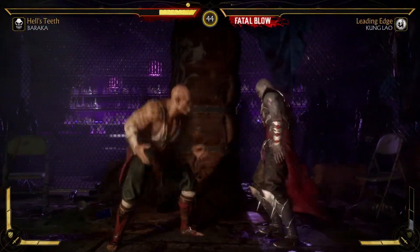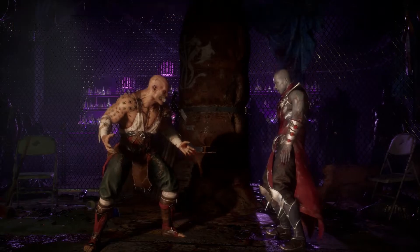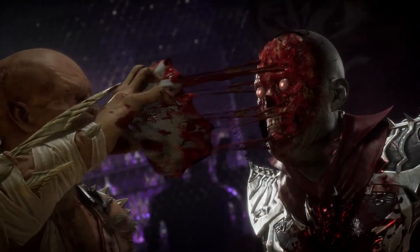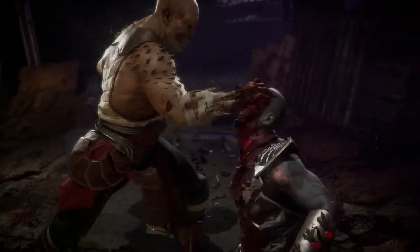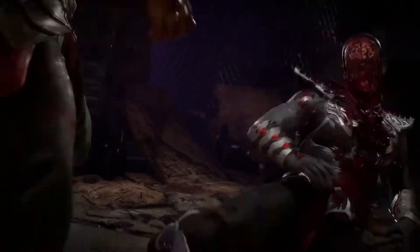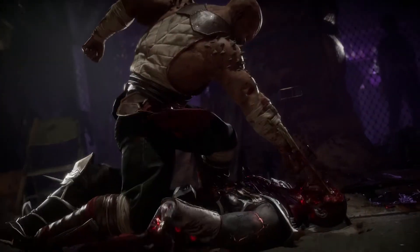The first fatality I want you to pull off is by pressing the button combination back, down, back, Y. So obviously if your character's on the left hand side, you go to the left; if your character's on the right hand side, you go to the right. So to repeat that: back, down, back, Y.